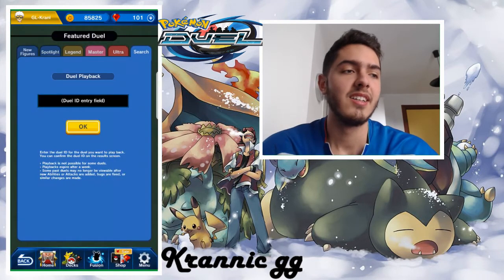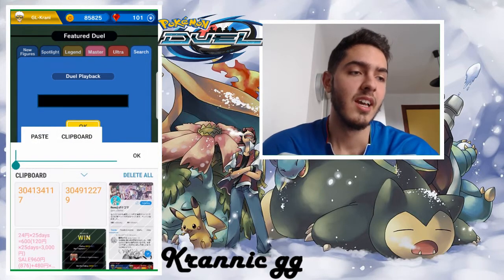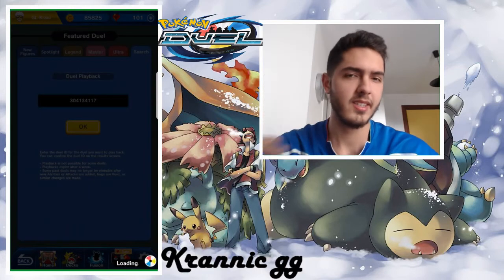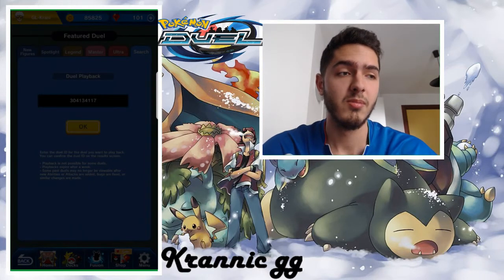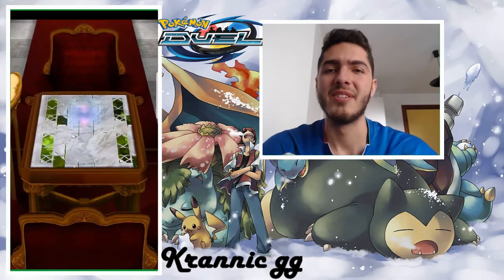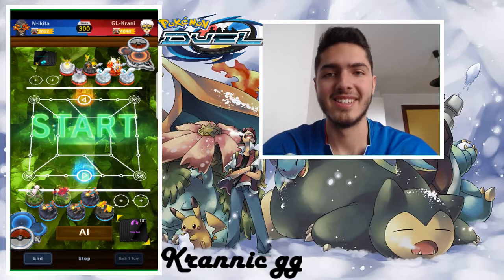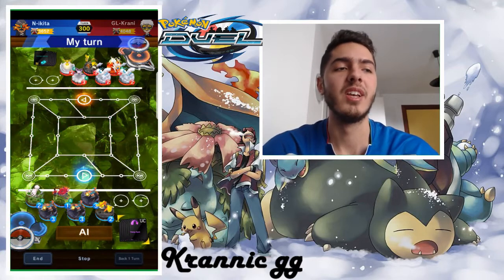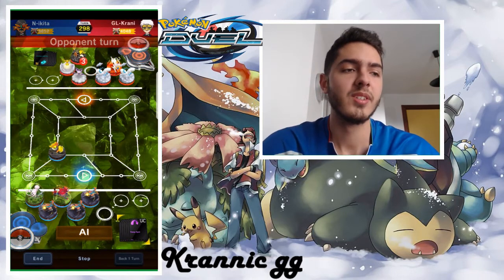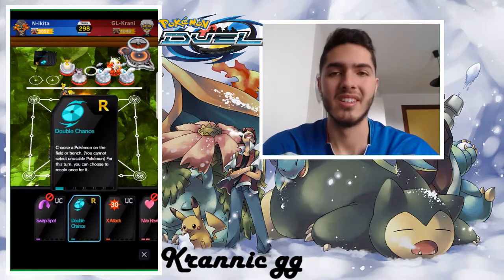Right now I'm going to show you guys the second match against another rush deck. Rush decks and UB decks are pretty scary — it's getting pretty annoying in this meta. So right now I'm facing Nikita and I move my Tapu Koko there because I want to prevent the Duel Speed rush.